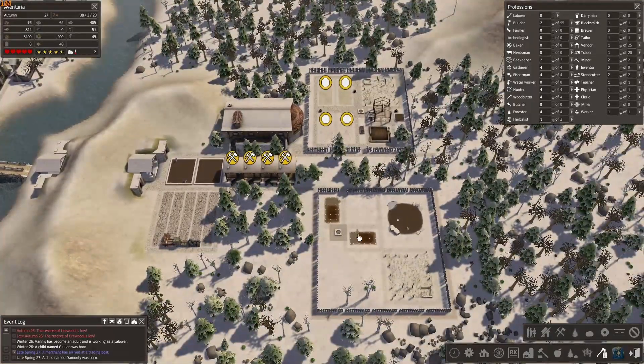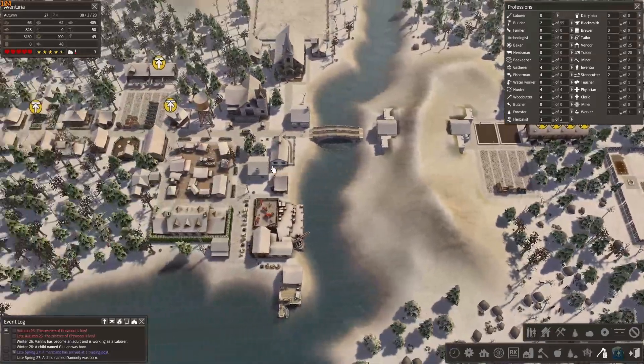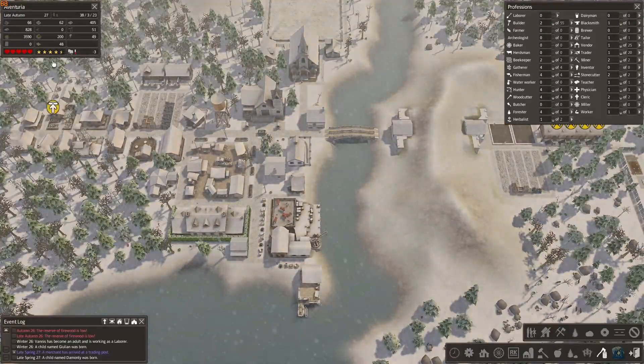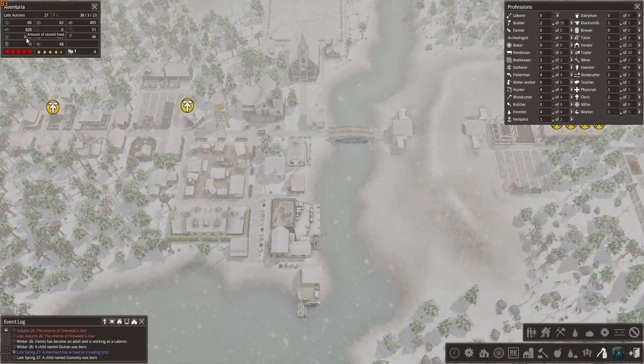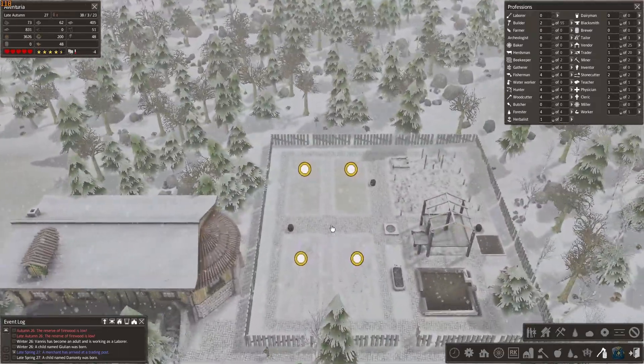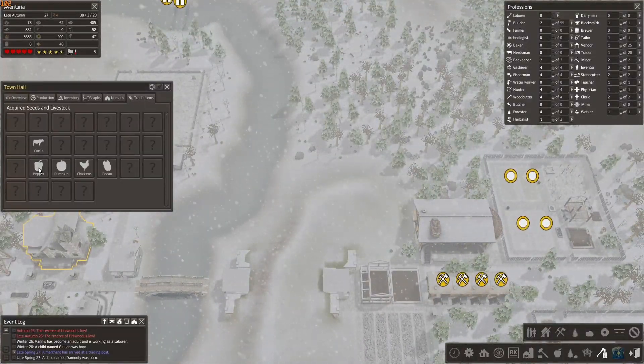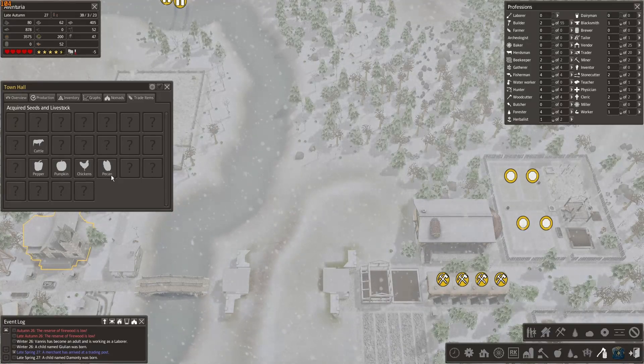When all of these are going to be built there's gonna be an influx of population and they're gonna need a lot of food. Let's get ready — I bought a couple more things: pepper and pumpkin. I don't know if I showed all of them last time. I think I only showed pecan, right?